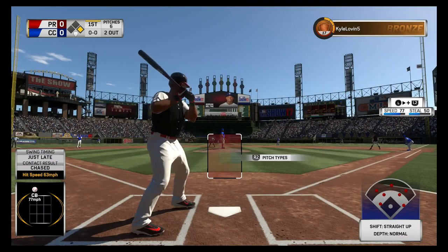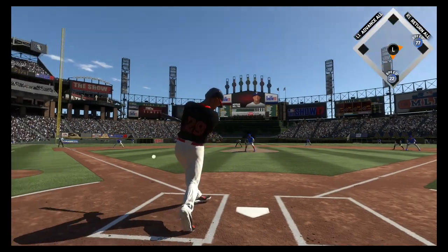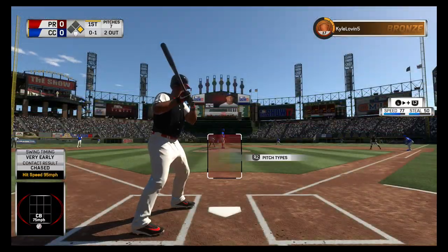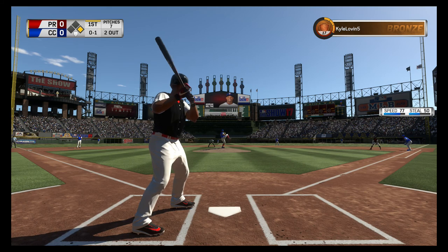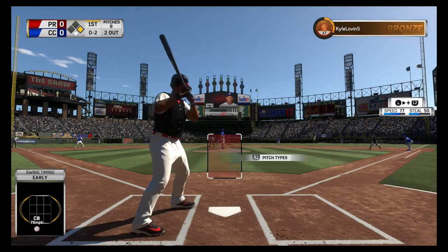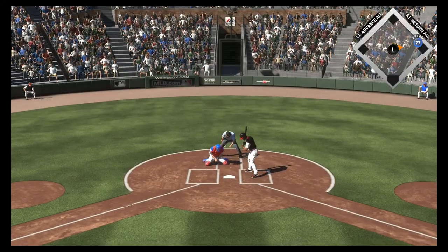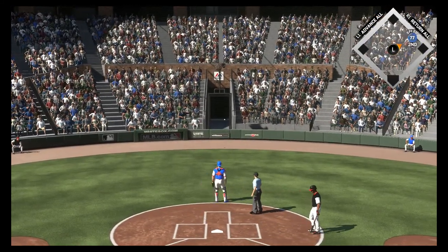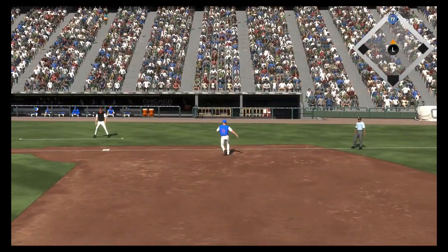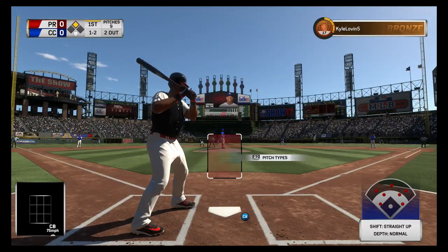Runner at first, and digging in at third base is Adrian Beltre. Off the 0-and-1 delivery — swing and a miss at the big curveball! Dang, that's when you know it's a good pitch. He broke off a really nice breaking ball down in the zone, and even though this is one of the best hitters around, he waves right through it. Runner in scoring position at second with two down.